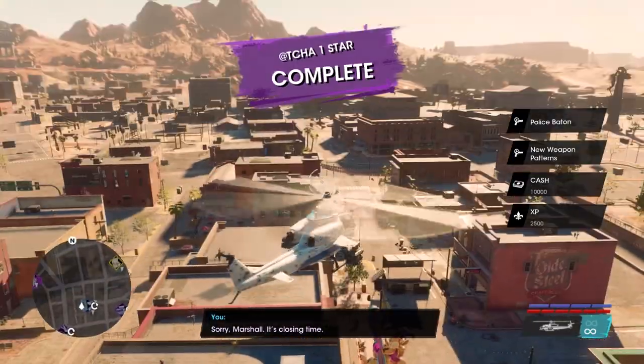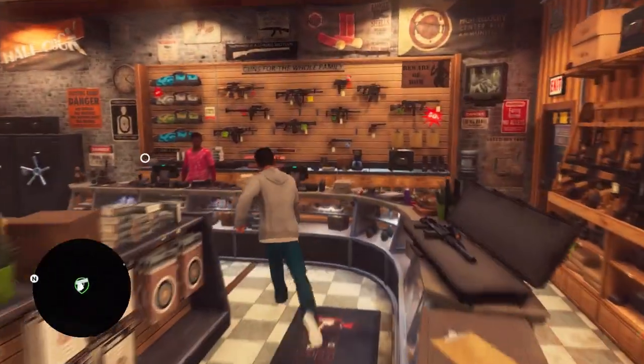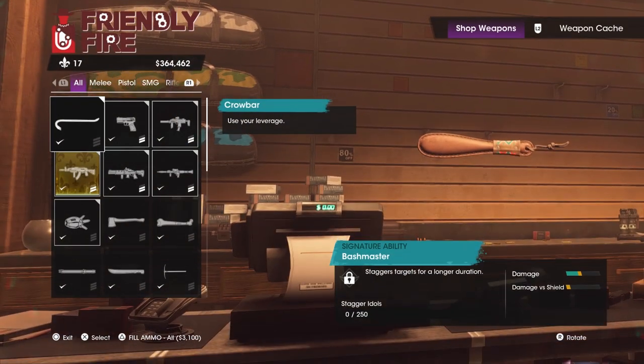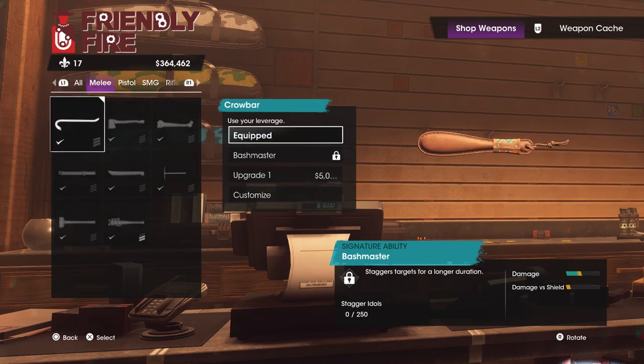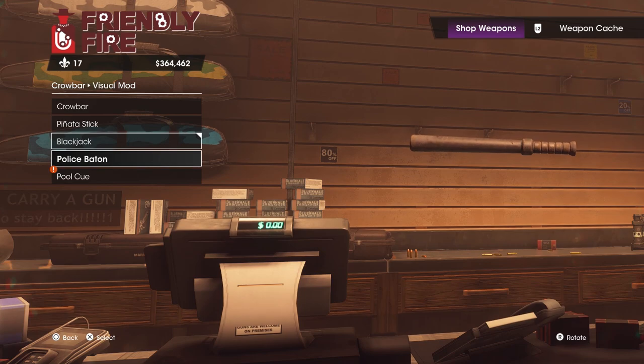Once you have completed this mission you will have unlocked the police baton. To equip the police baton, just head over to your weapon cache or the nearest Friendly Fire and select the crowbar to customize. Then once you have done that, select visual mod and you can change the weapon to the police baton.